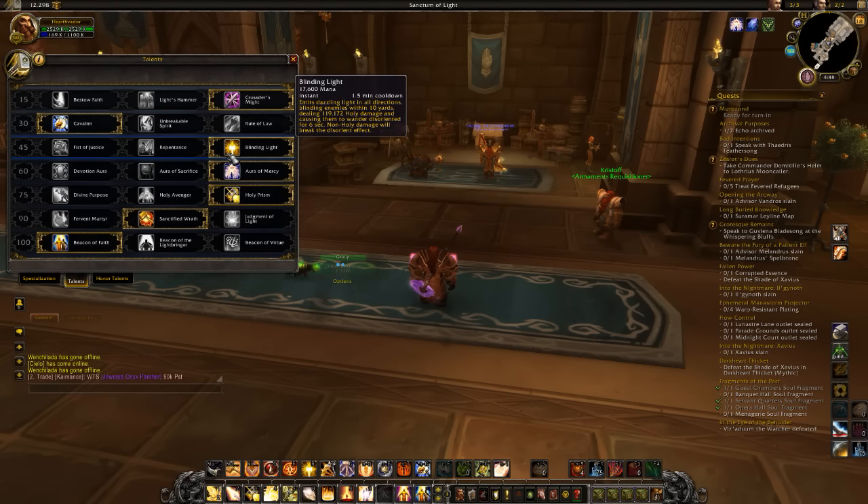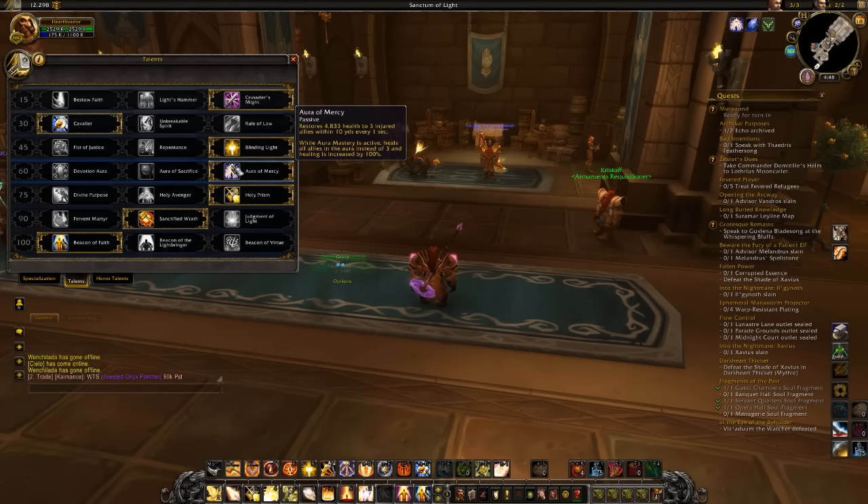Blinding Light is basically an AoE that also stuns — well, not really stuns them, but it blinds everybody. As far as the next talent, you're good with either Devotion Aura or Aura of Mercy. Aura of Mercy heals people around you, while Devotion Aura gives them extra armor.